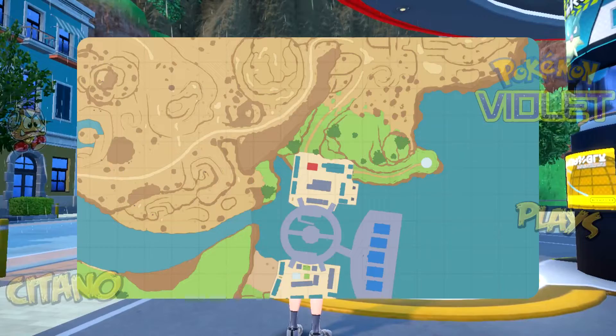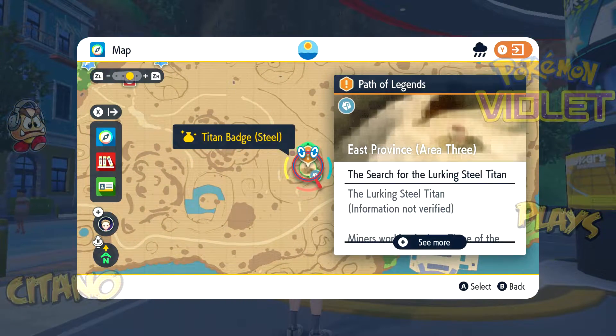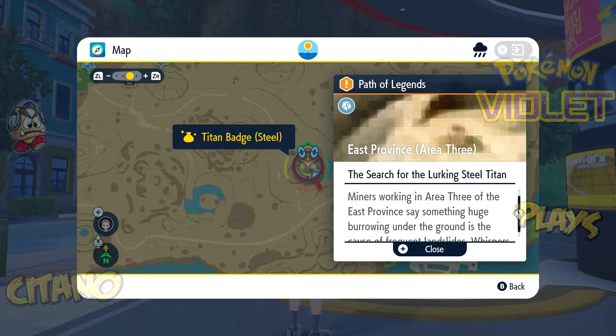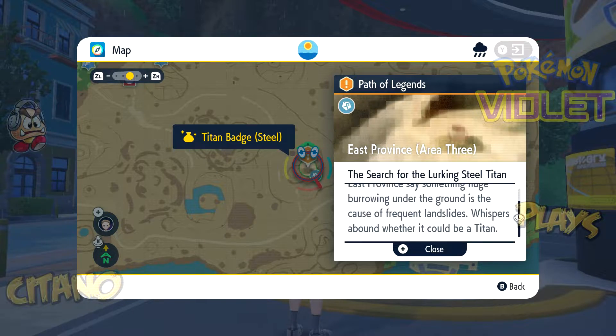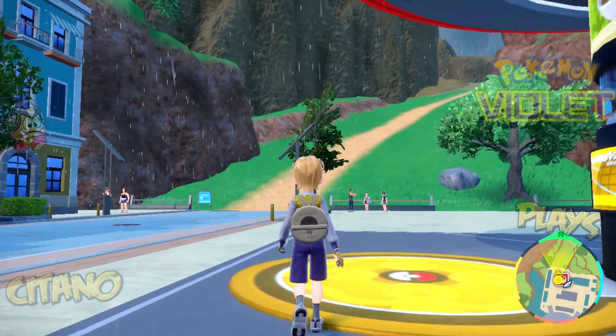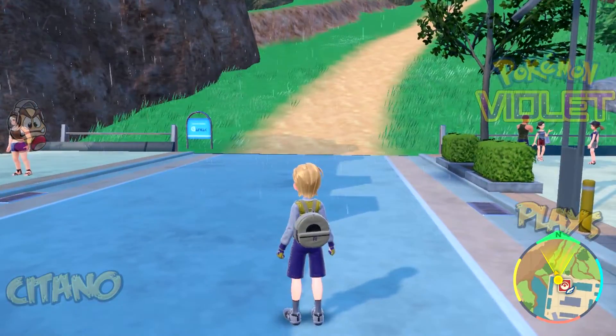Now, let's continue on our journey. We're going to go and take on this guy here, the Lurking Steel Titan. Miners working in Area 3 of the East Province say something huge burrowing under the ground is the cause of frequent landslides. There are whispers it could be a Titan. Since there's going to be a badge there, the chance of it being a Titan is actually legit.